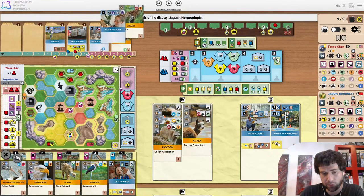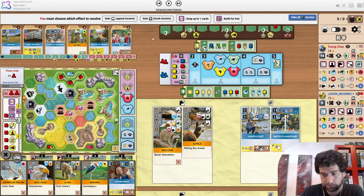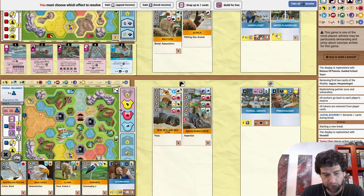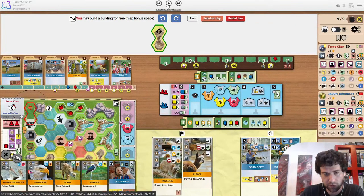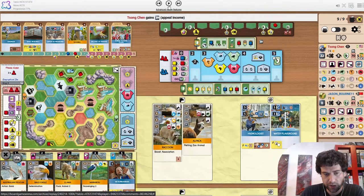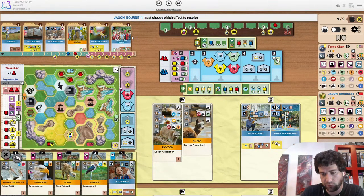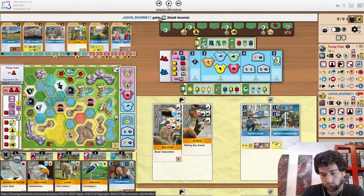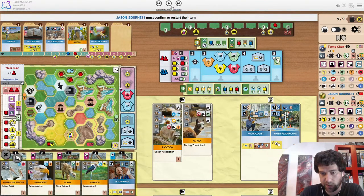Guided school tours makes sense for the opponent because they still have this spot uncovered. I'd either snap that or snap nothing — I think I'd snap it though. Snap nothing just in case you reveal sun bear or another eagle, which could be a threat. They do snap up guided school tours, spending their X.